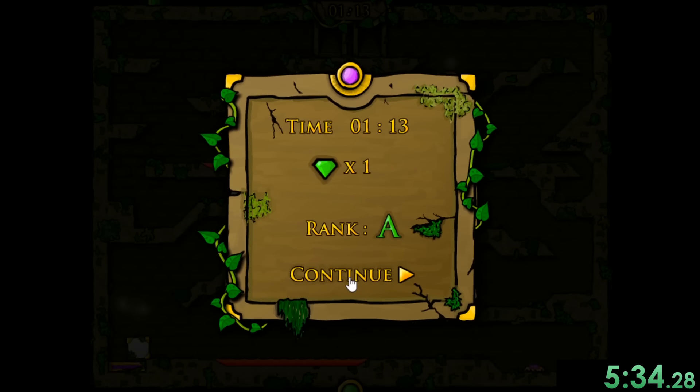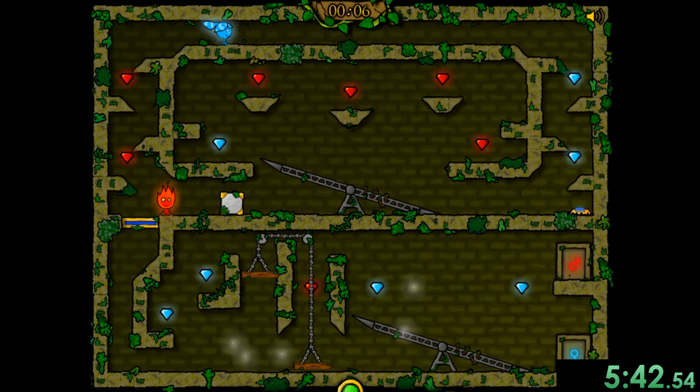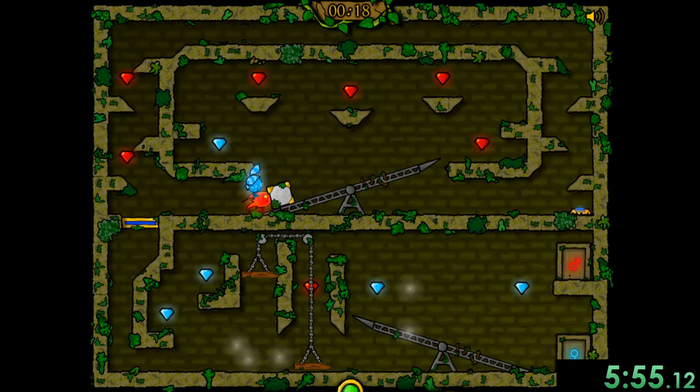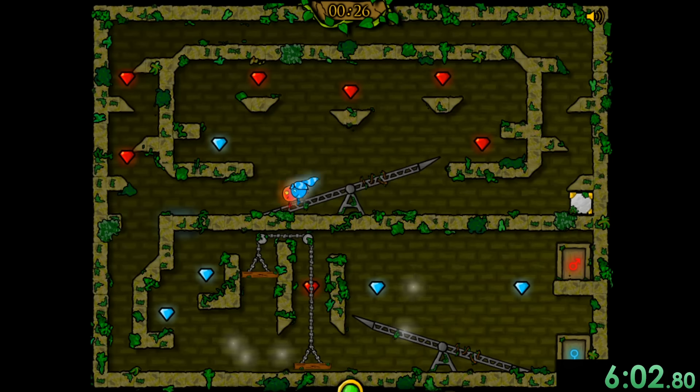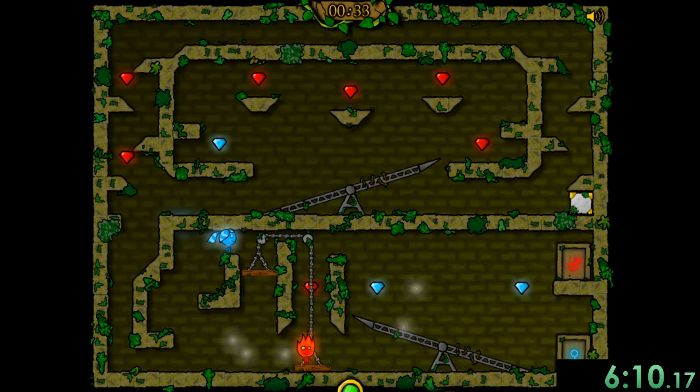I guess, is that actually a diamond or is that like an emerald? We can just have Fireboy sit there — he's just going to chill for a while because Watergirl's coming to town. And now that Fireboy is finally done sitting, we can get them both to push this and get it over here. Sometimes when you only have to use one person it is very nice, especially for my mind trying to think about what I'm supposed to even be able to do.